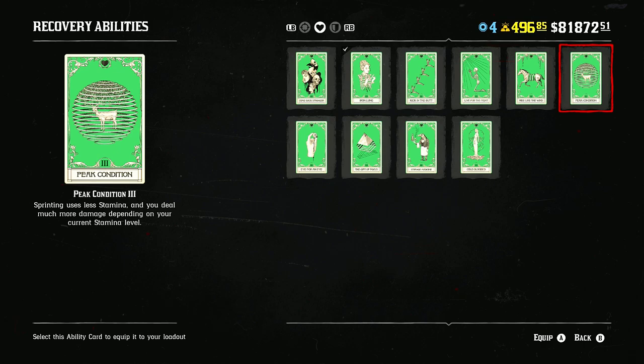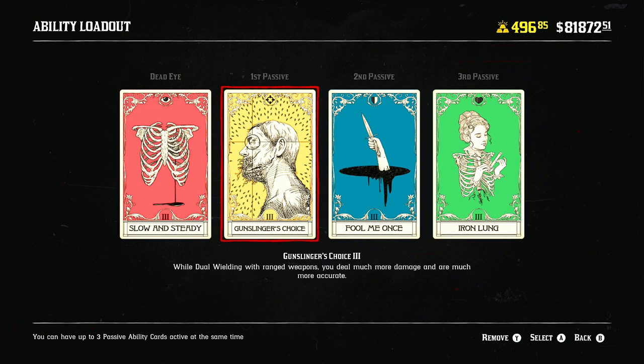There is a better card called Peak Edition that gives you more damage for all three weapon types — shotgun, Navies, and Carcano — but I use Gunslinger's Choice because it increases range and accuracy for Navies, which I feel outweighs the damage boost just barely. If I wasn't running Navies — say, a repeater and sawed-offs — Peak Edition would be a great choice for the Slow and Steady loadout.